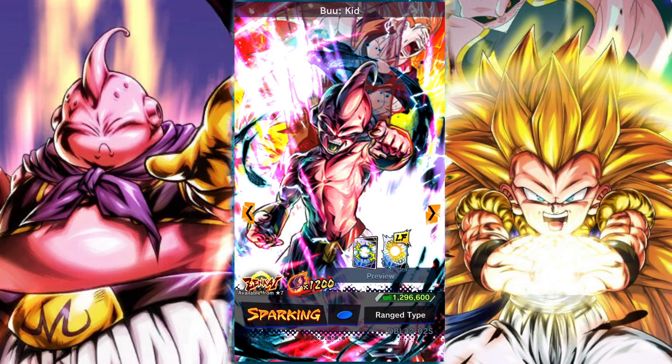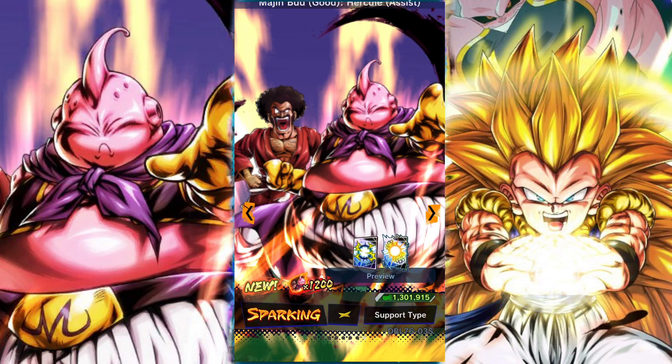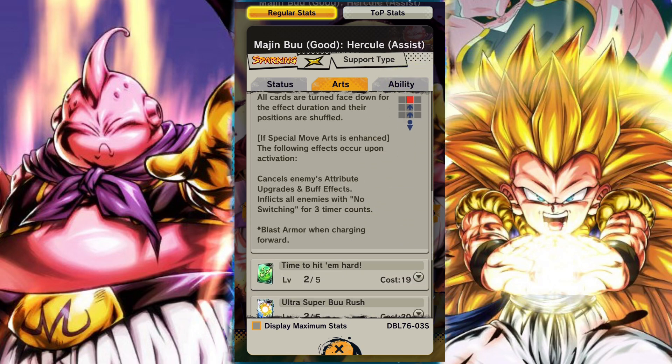Kid Buu is still pretty solid after Zenkai — again with Baby on the powerful opponent team, not too bad. Then we have Buu and Hercule, who are honestly a pretty interesting support option. They support the team a lot more when they are up and running, switching in and out, and then debuff the opposition when they are defeated. So they provide a bunch of debuffs when eventually defeated or used as fodder — a really cool looking support unit, obviously coinciding with the Majin Buu Saga.